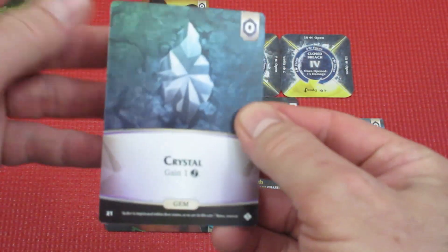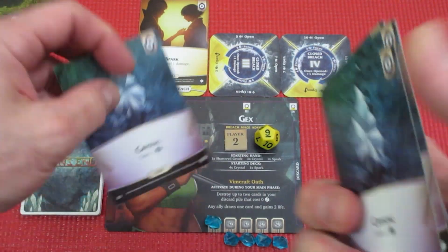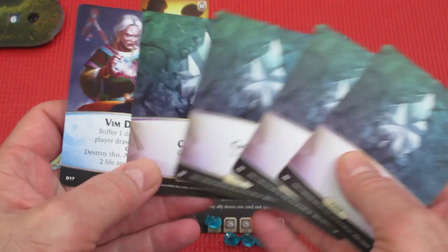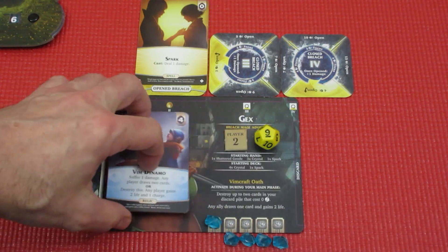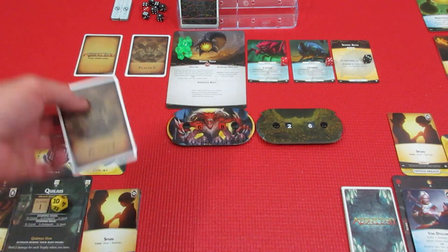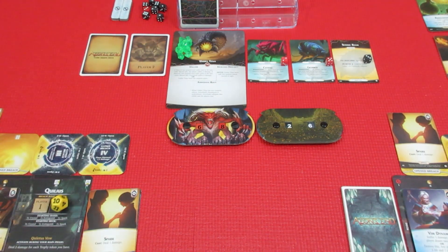Drawing five more cards: one crystal, flip the deck over — two, three, four, five. So for her next hand she's going to have crystal, crystal, crystal, the Vim Dynamo, and four crystals. Alright, back we go to turn order. Up next is player two, so Gex gets to go again.